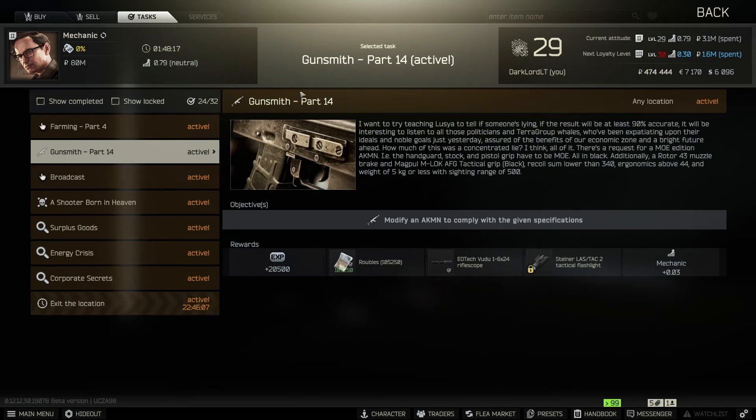Today I will show you how to pass a quest called Gunsmith Part 14 for Mechanic in Escape from Tarkov. To pass the quest we have to modify an AKM. Let's get the gun from the stash.